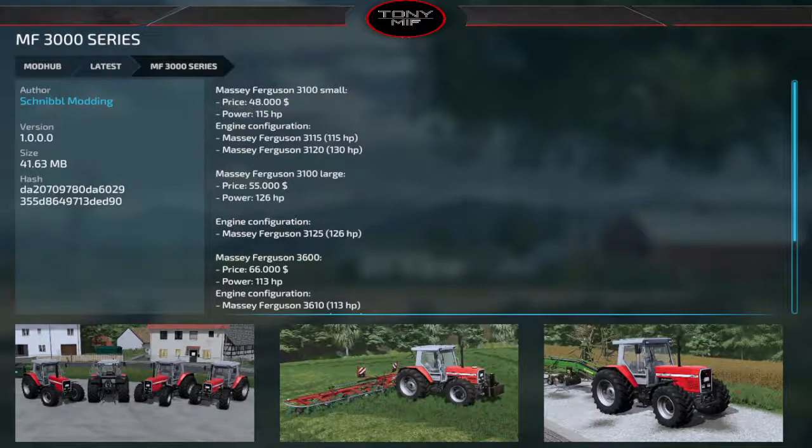The MF 3000 series has a bunch of different horsepower and engine configuration options — the 3100 starts at 115 horsepower for $48,000, the 3100 Large is $55,000, the 3125 is 126 horsepower at $66,000, and the 113-horsepower version is also available. It's a slightly older-gen Massey Ferguson tractor, but it's nice and I do like it.